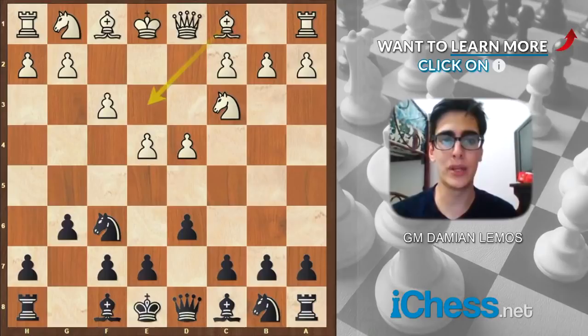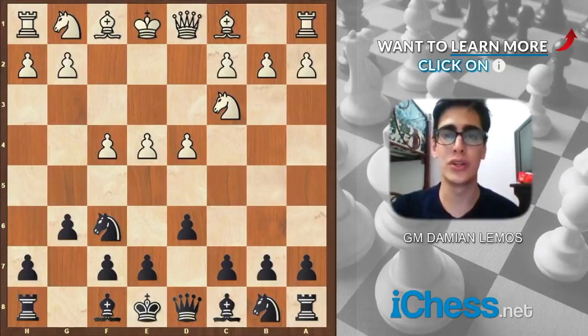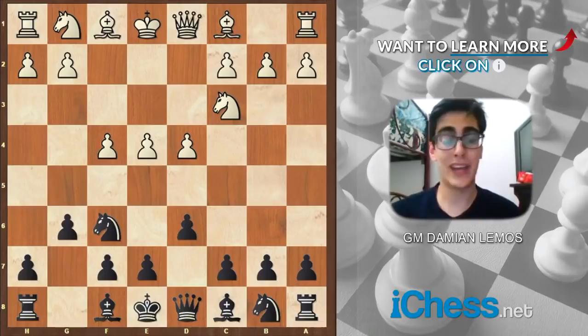White can play in an English attack fashion like f3, Bb3, Qd2, and Qc3. Also when he plays f3, he can consider a kingside attack. He can play in a positional way with Nf3, Be2, and kingside castle. We also have other aggressive systems like f4, the Austrian attack, which is the most aggressive approach for White because he's ready to play e5 anytime soon. But we have to understand the Pirc is a defense of counterplay. It is true that White has more space, however we have a solid position and we are ready to counter punch anytime soon.